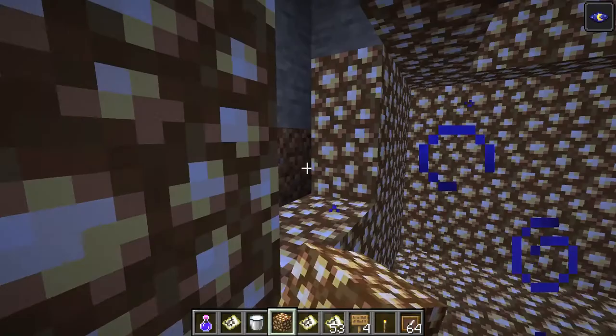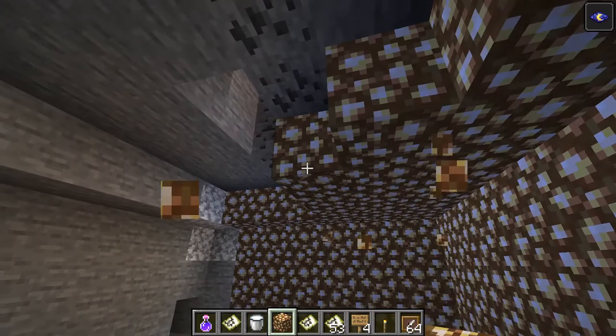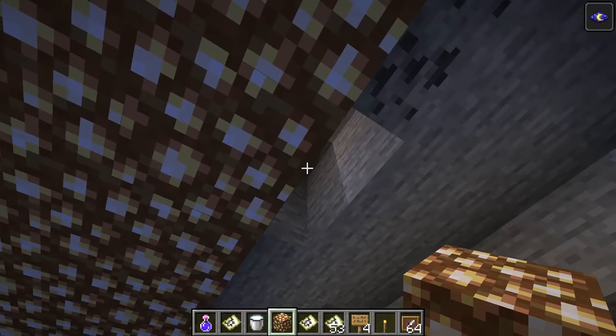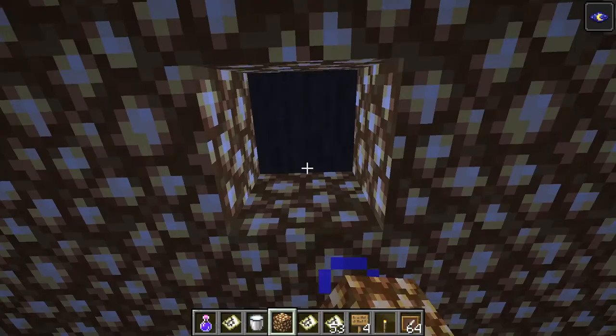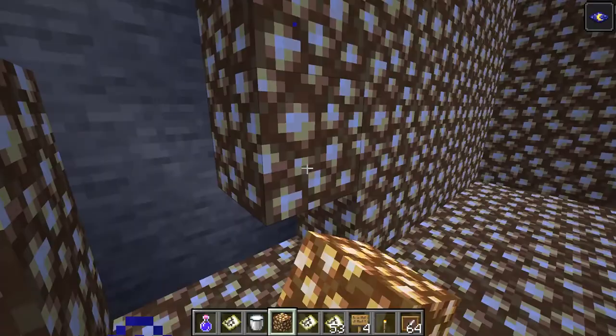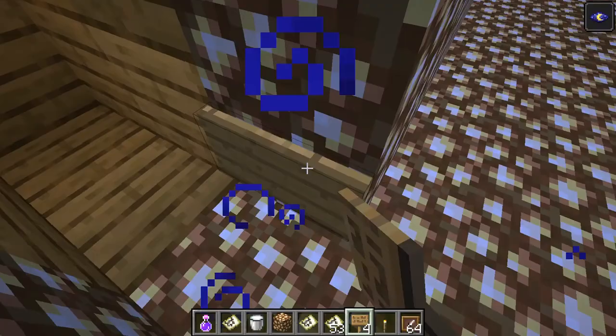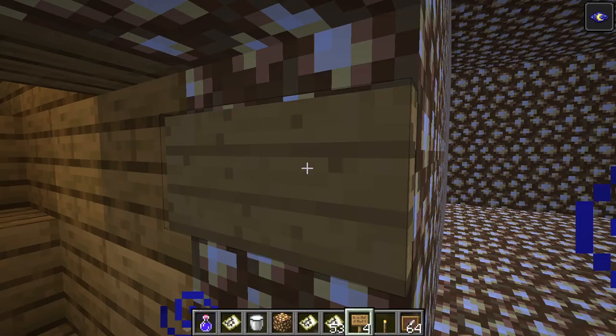Basically just cover up the whole room with glowstone. Then the second step is putting item frames everywhere. This will take up a lot of resources. This is gonna take loads and loads of resources — it's gonna take you ages just to finish one room, just to get the materials. That's probably gonna be the longest part apart from making the giant white space for the maps. Once you have this, you want to put two sides — this is gonna be the way to get out.